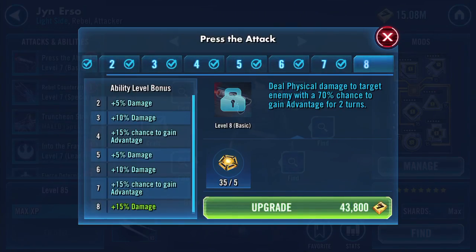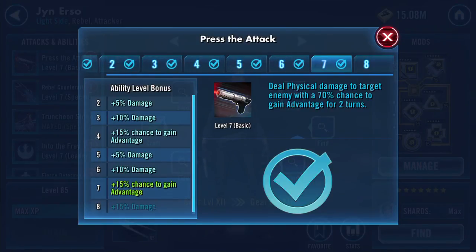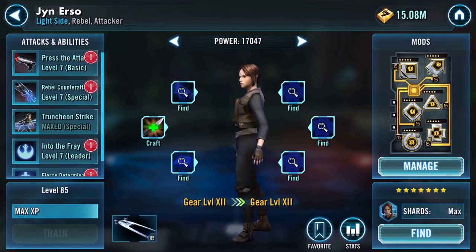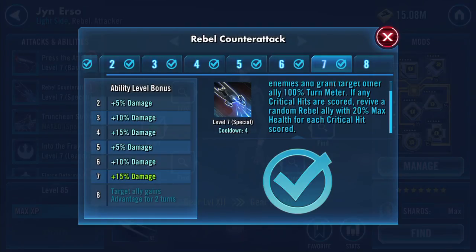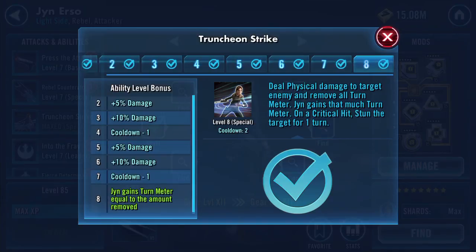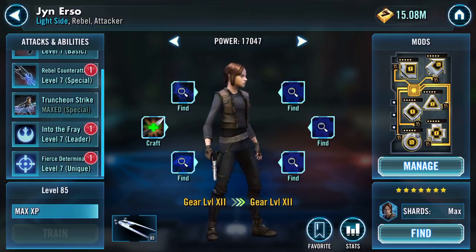Her basic deals physical damage with a 70% chance to gain advantage for two turns. Her special deals physical damage to all enemies and grants target other ally 100% turn meter — if any critical hits are scored, revive a random rebel ally with 20% max health for each critical hit scored. Truncheon Strike I did max because it's a very quick cooldown: deals physical damage and removes all turn meter, Jyn gains that much turn meter on a critical hit, stun the target for one turn. That's Jyn.